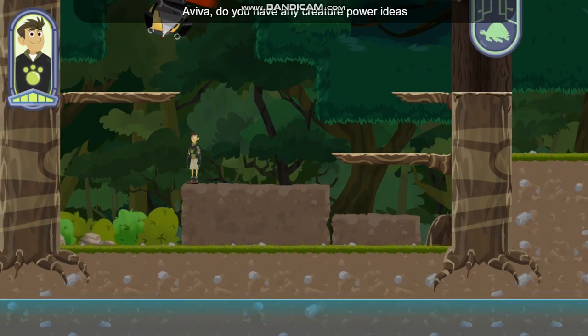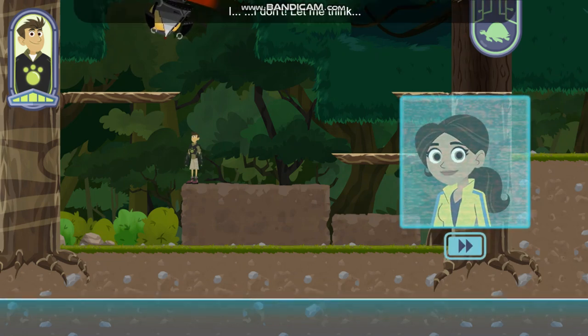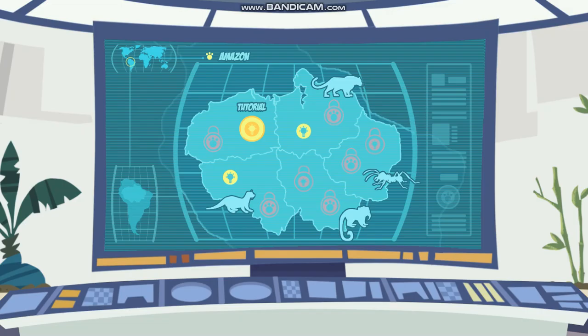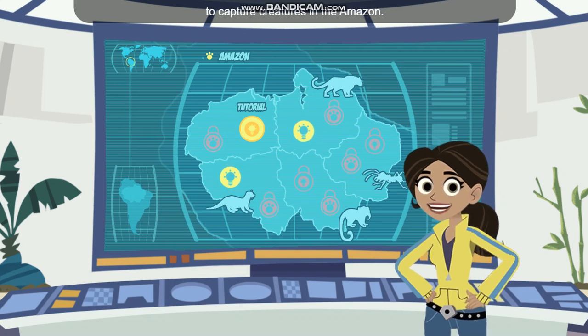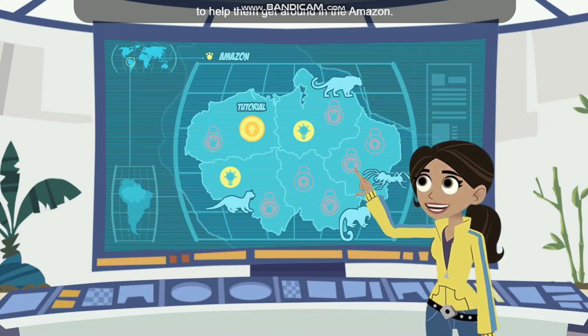I can't get there from here. Aviva, do you have any creature power ideas to help us reach that Zack bot? I don't — let me think. Zack is using his Zack bots to capture creatures in the Amazon. We have to help! Chris and Martin need new creature power suits to help them get around in the Amazon.